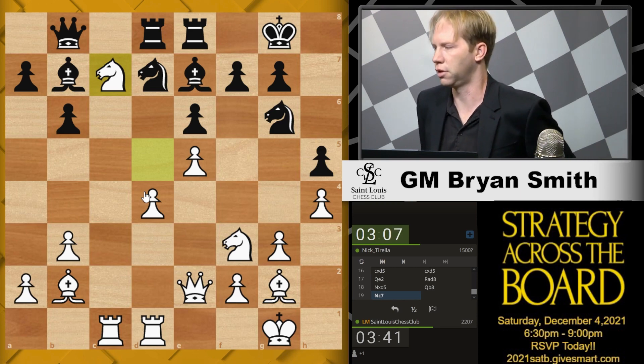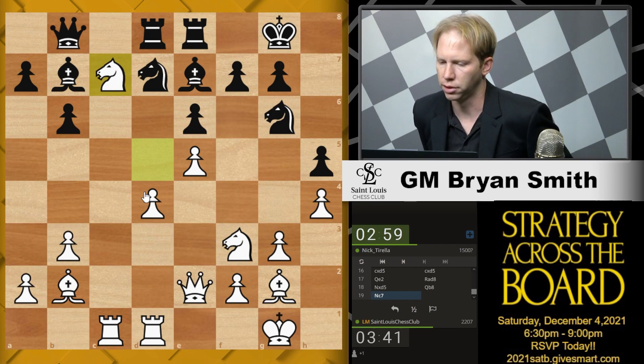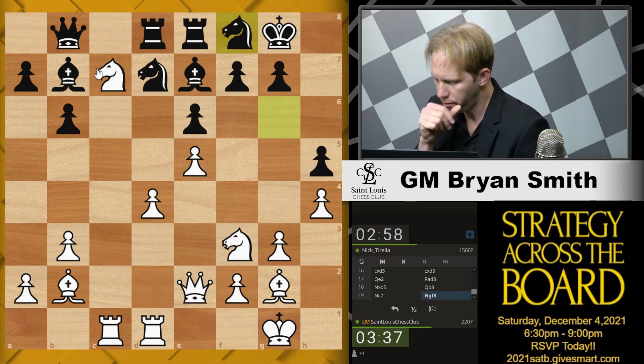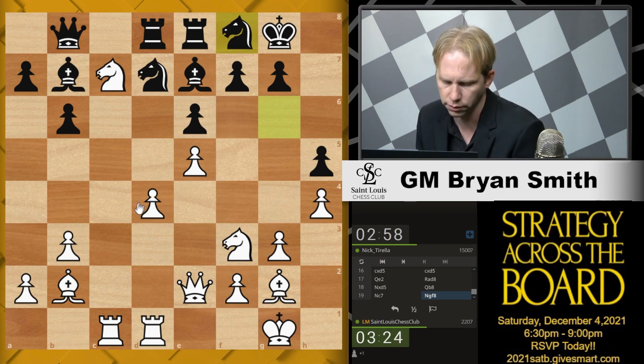The position starts to look concrete. Before you see that, I just put my pieces where I think they will be useful in the future, and prevent Black's counterplay breaks — which was c5 primarily. He made it harder for himself to make the pawn break because he put his queen on c7, which was a mistake. So he actually did my work for me a little bit. That rook's not running away, so I don't need to take it immediately. Let's just take the rook.